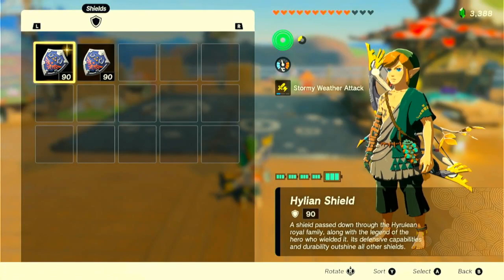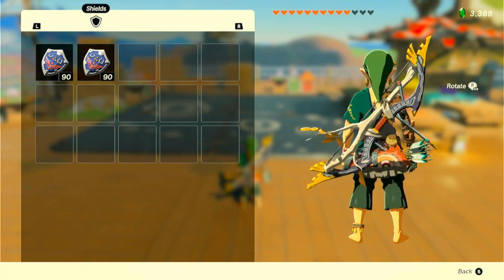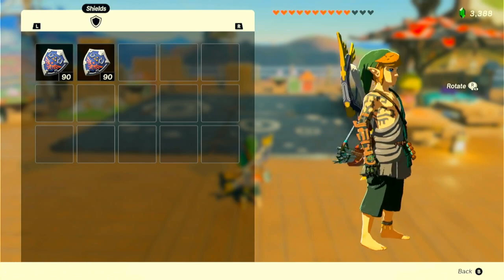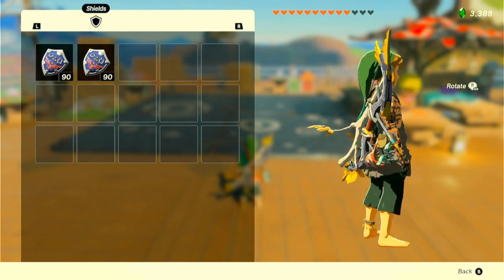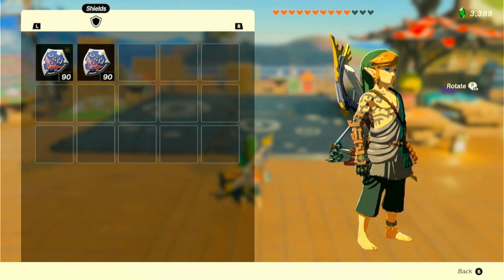Hi, this is a video for how to duplicate the great eagle bows in a short amount of time. Before that I'm going to explain weapon state transfer and duplication of bows using fuse entanglement. Today Link is wearing the archaic tunic, the cap of the wind, and the charged trousers — have a look at that little anklet on his left foot, offsetting the right shoulder.